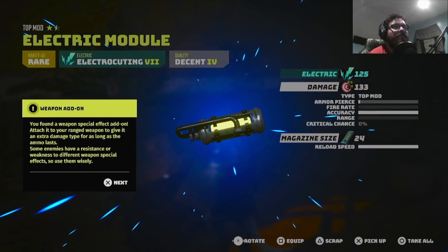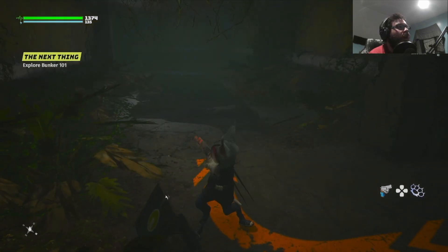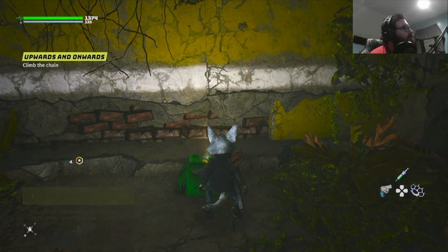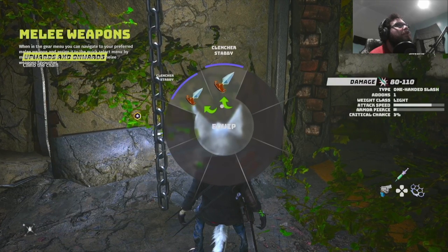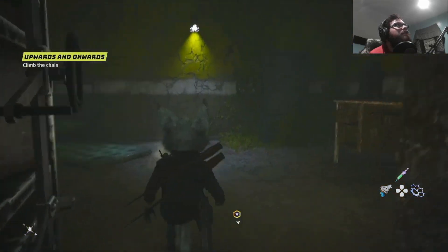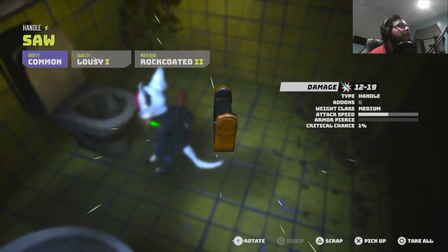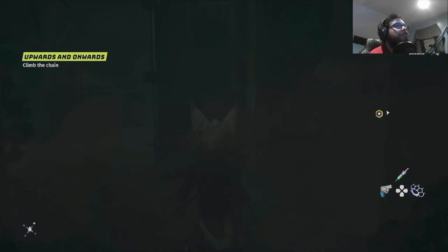You found a weapon special effect add-on — attach it to your range weapon to give it extra damage. I'm probably gonna get more melee weapons as I play. What's this door? So this is like a human's world that we're in that went to garbage, I'm guessing. What is that — a handle to a saw? I gotta pick it up I guess.